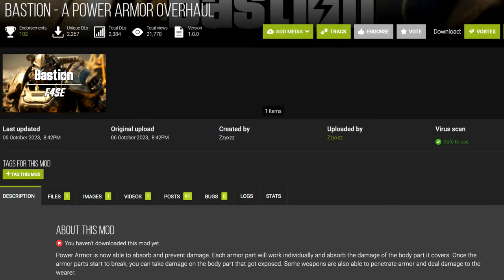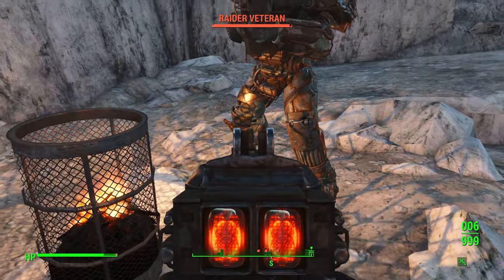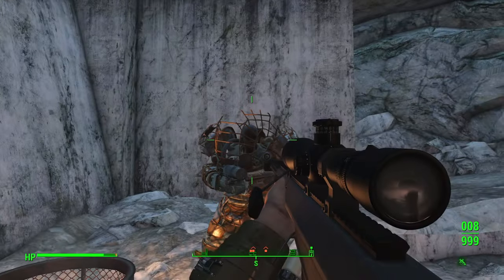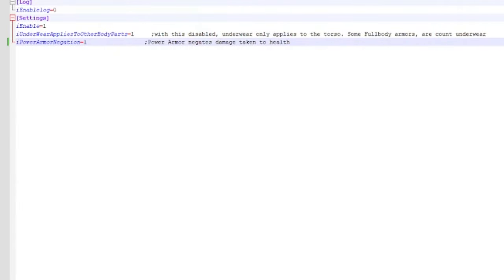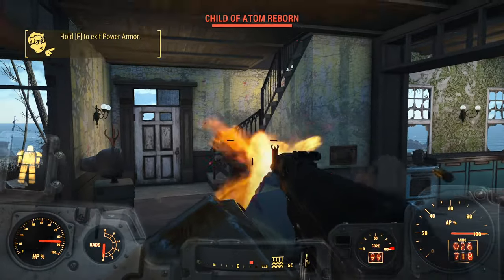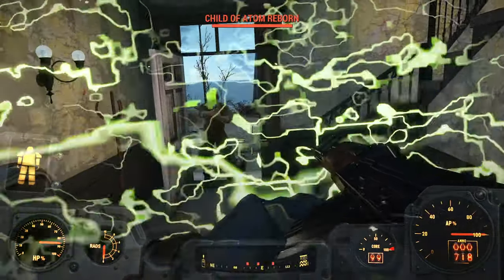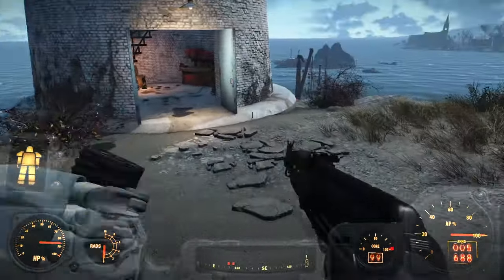Second, we'll look at Bastion, another incredible new mod and a great companion to Direct Hit. What it does is make anyone in power armor — including you — completely immune to damage, both physical and energy. The only ways to get through power armor are either use weapons that can penetrate it (by default, explosives or .50 cal rounds), or damage the armor so much that it breaks and you can shoot through. Keep in mind, when using Bastion with Direct Hit, you have to set Power Armor negation to 0 in Direct Hit's INI file, otherwise weapons won't penetrate power armor. A mod like this is essential with a realistic damage overhaul — if any enemy has an excuse to be a bullet sponge, it's guys wearing power armor.